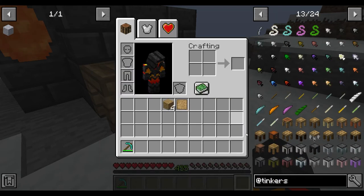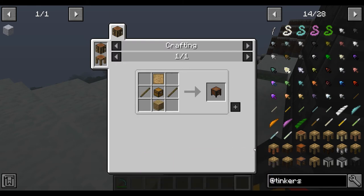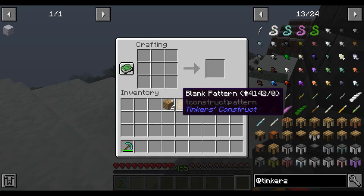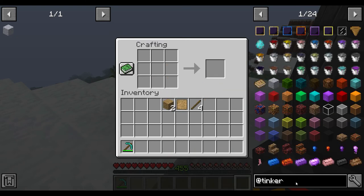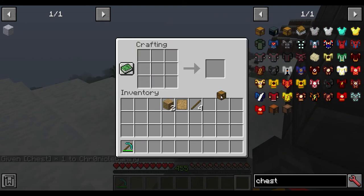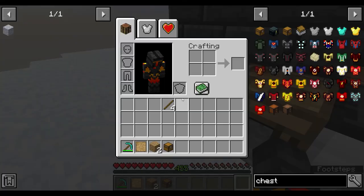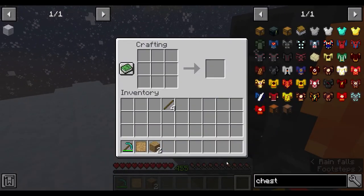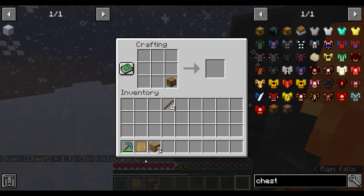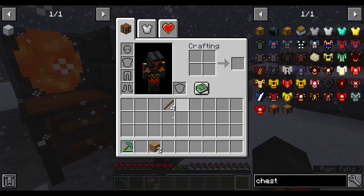We also need a pattern chest. For that you need two sticks and a chest. Place it down alongside the other stations. The pattern chest holds your blank patterns and stencils.